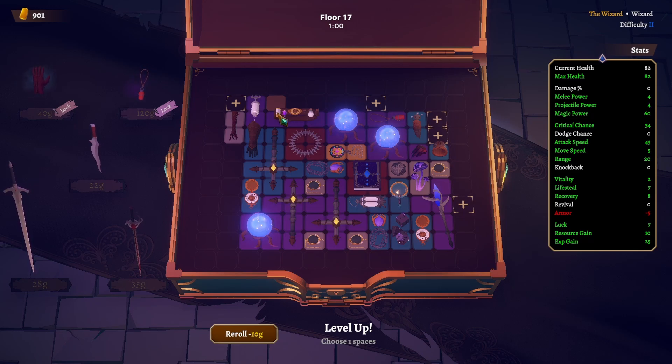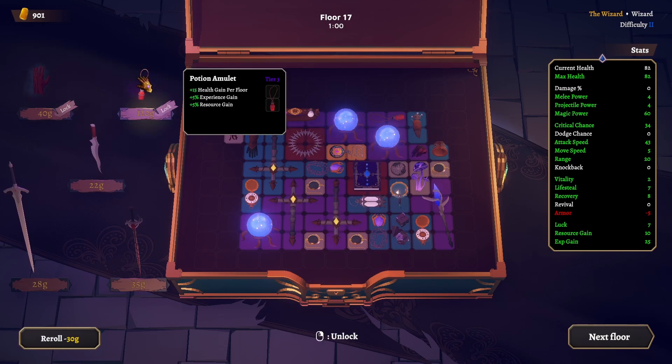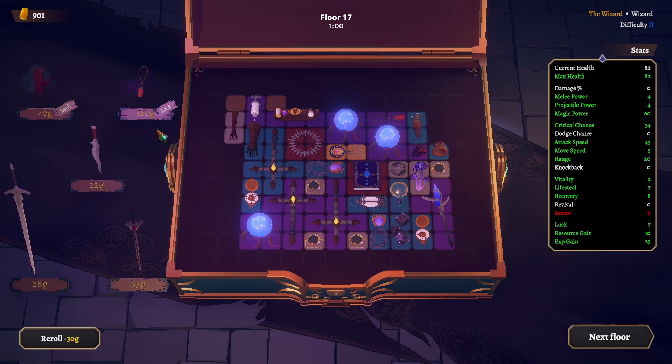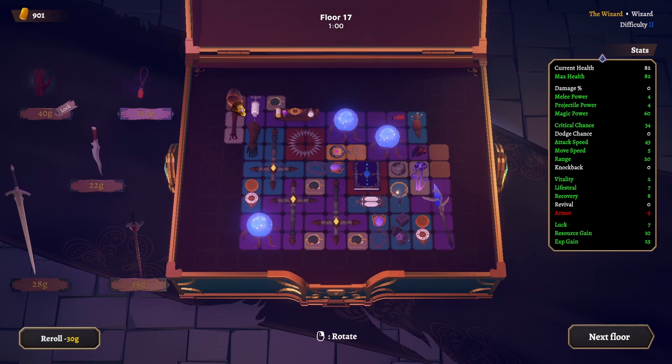Cheese and rice. That sucks — that one sucks. We healed up but as far as experience and resource, I don't know if it did anything there for us. We can get this for even more lifesteal. I don't think we need more lifesteal to be honest. If we don't get anything else, might as well take it.